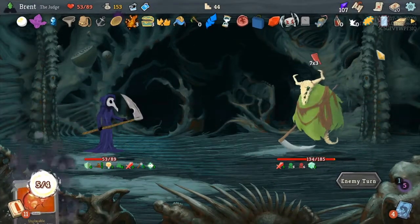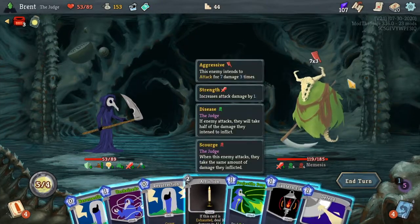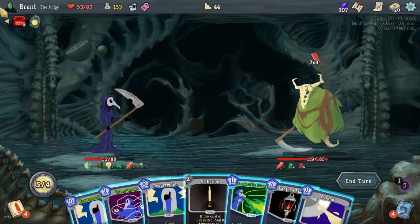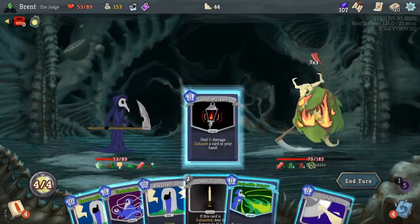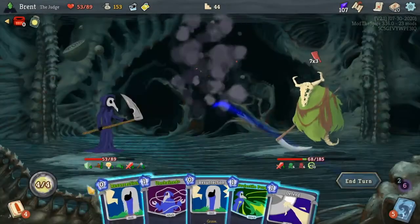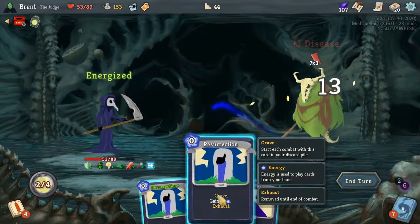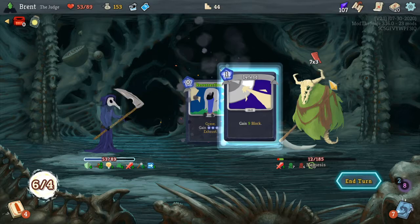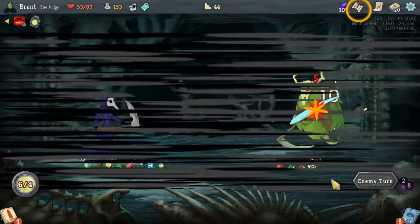Broken Statue — unfortunate, but it's fine. I could big boy — just do 40 damage. We need to recharge it anyway. Hit you with a bunch of that, Unchained, Resurrection, Resurrection, Defend — so we got a bunch of block here from the Funnel. You're dead. Sweet — kill the Nemesis.